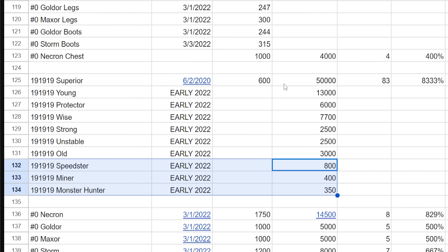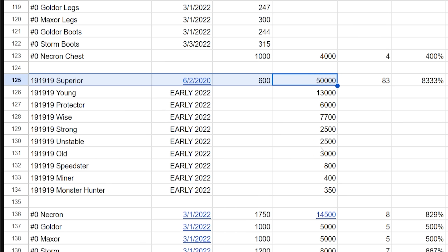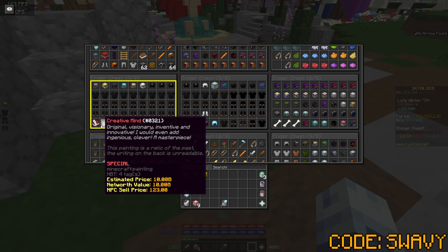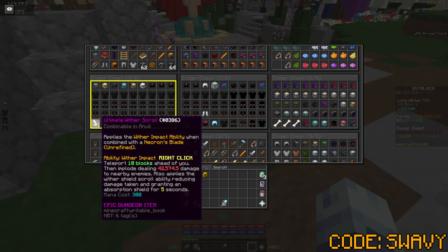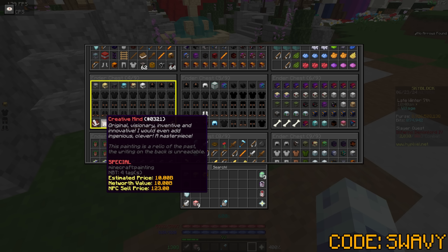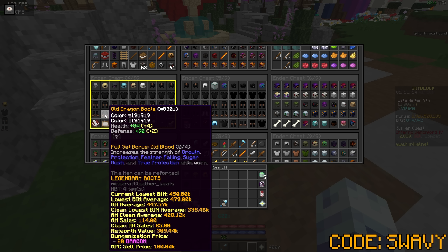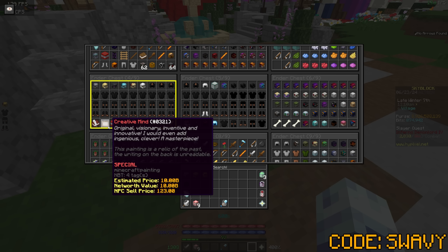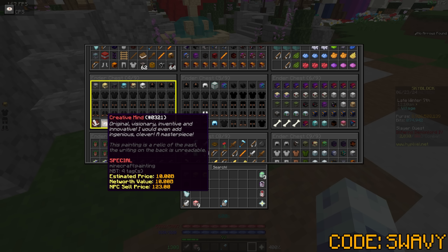These aren't really all that expensive, but the soup set — that's really the wild one. There are players willing to pay 50 billion. And then there's this — the no-name creative mind that I bought right here. That's probably one of the coolest items on my profile. I mean the ultimate wither scroll is probably the coolest, but this is second because it has no name on it. They don't give these out anymore — last time was around January or February 2022. To clarify: they still give out creative minds, but they have names and additions on them. No-name creative minds were discontinued.